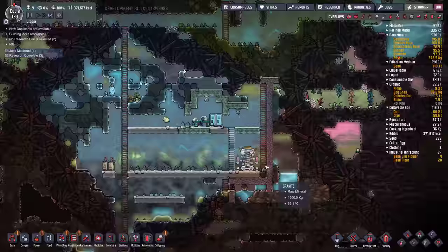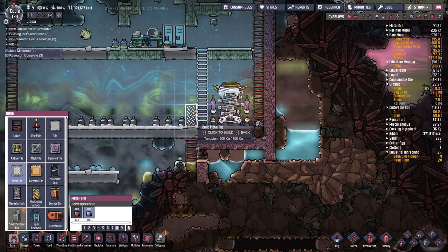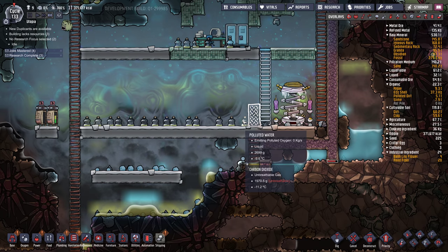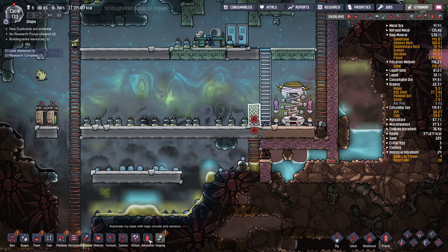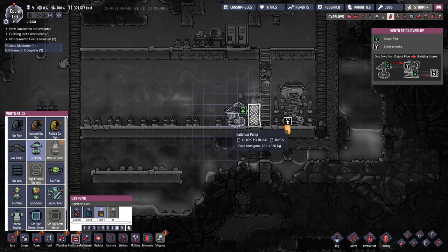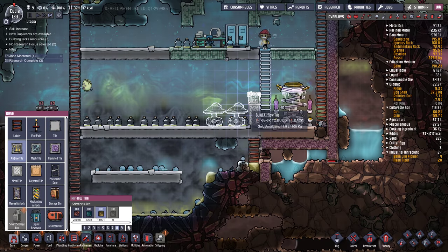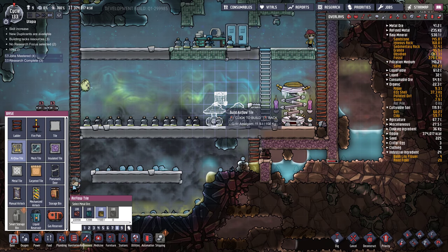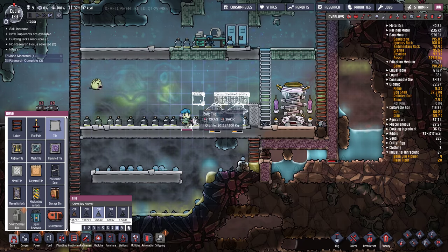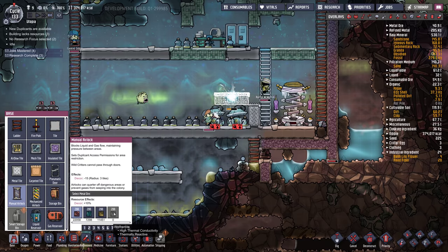Let's build our tungsten wall — metal. I only have two tiles. We've got to plan out our thing here: gas pump, gold — I'm putting two here. And then airflow tile. Did I do this right? One, two, three — like that. And I guess these are going to be doors, actually. We're out of wolframite — jeez, really? There's not much wolframite in here at all — we might have to go upstairs for that.